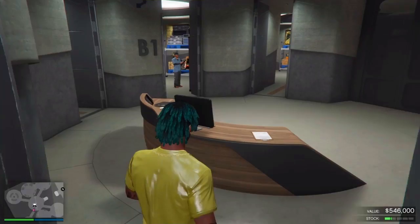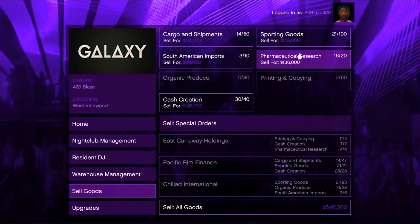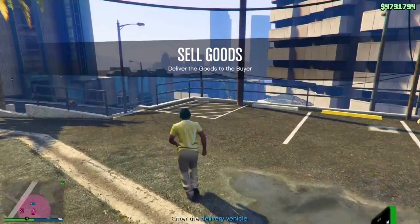Now let's go to the nightclub warehouse and garage. I have to buy a garage. You can sell the stock for $500,000. You can customize five vehicles and sell it for every store. Now we are going to sell the goods. If you sell any goods, there are no special orders. If you sell cash, you are going to get 25% extra.